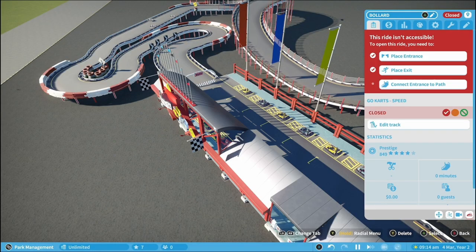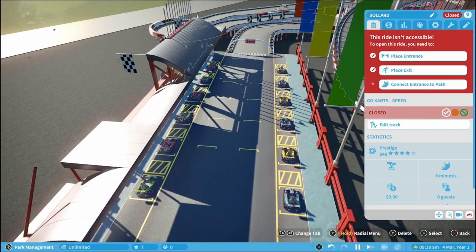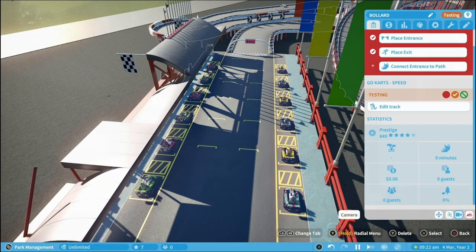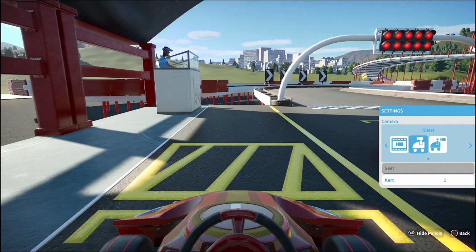Like this — you'll hear that little noise, and then what you want to do is come down to test, then come down to the camera. You then want to make sure that your camera is in the guest view.